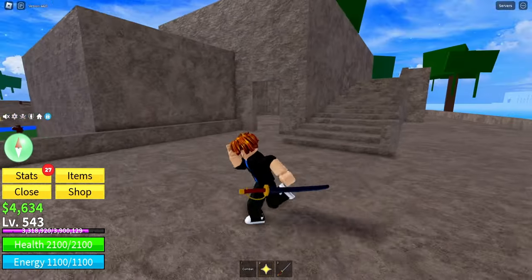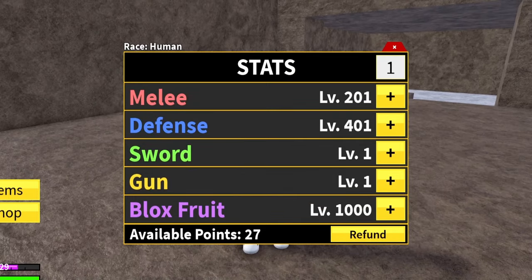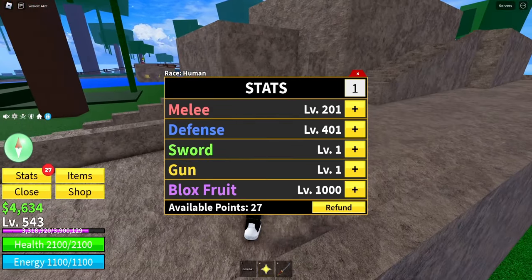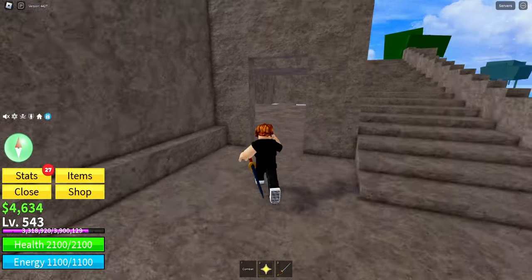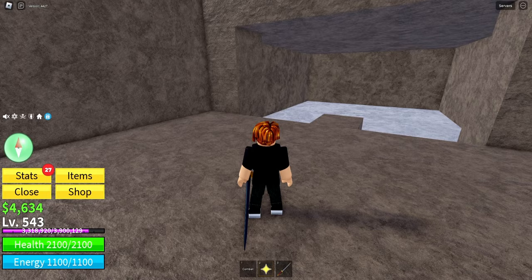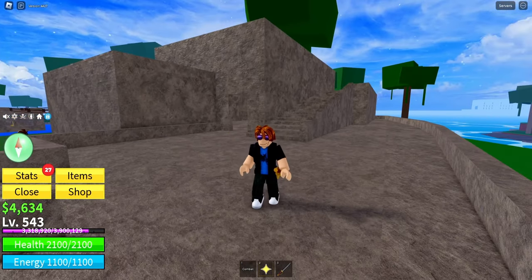Some things to know about Saber: he is a pretty difficult boss, so you do need a good stat build. I suggest using mine — it's more damage-focused, so just make sure you don't get hit by Saber. Also, Saber spawns every 30 minutes, so I suggest going into a private server because someone else could kill him.